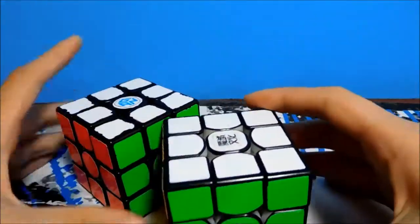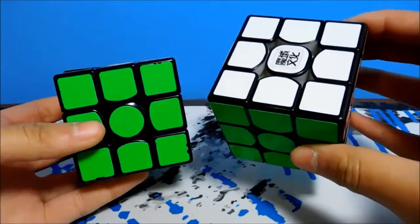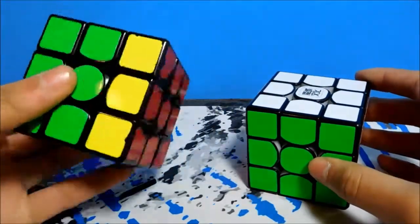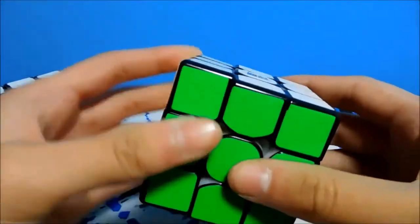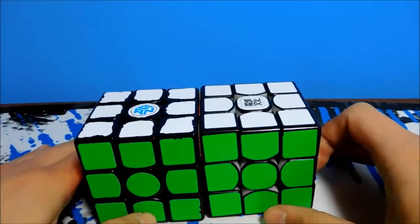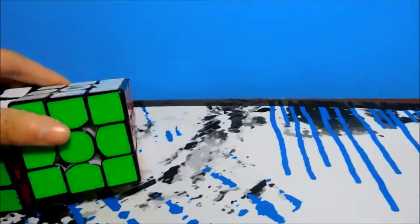Next up is one-handed, which I'm debating between this one, my GAN, and this Moyu Weilong GTS that I'm borrowing from a friend right now. This one's slower but more controllable, I feel like, and this one's just a bit looser and faster and more flexible. My goal for this event is a sub-115 average and a sub-1 single. I don't know how wild that is for a goal, but that's what I'm going with.